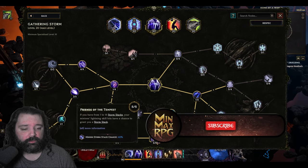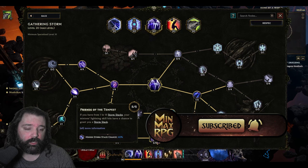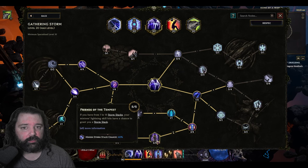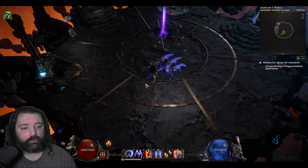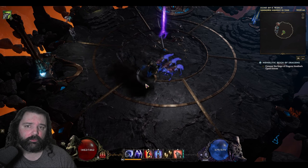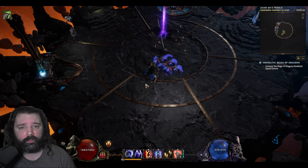Pair that with Friends of the Tempest: if you have 1 to 15 storm stacks, our minions' lightning skills — which our wolves and our totems will have — have the ability to grant us storm stacks, meaning we can basically put a stack up and then generate these passively. When you're looking to burst an enemy, you'll want to open up with a couple of Gathering Storm attacks before you start spamming Tempest Strike. As soon as you have a couple of stacks, your companions will essentially generate the remainder of them for you, and you'll be able to keep those up.